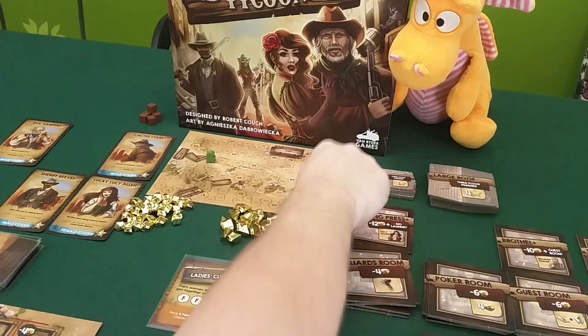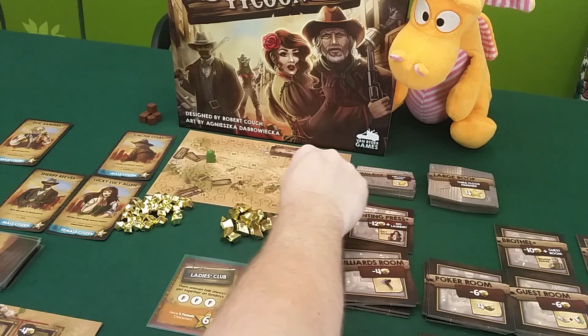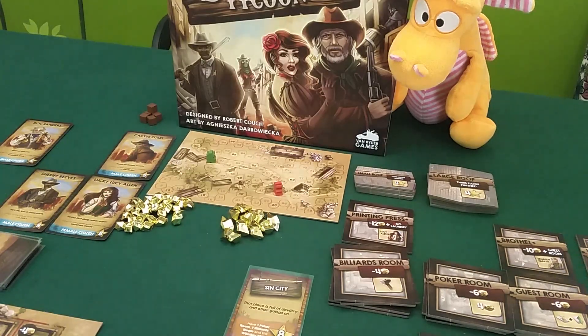I finished a tile so I get five points, bringing me to 39. I also have three female characters, so I claim that open objective for six more points. Now Draco gets one more turn. He gets seven income.